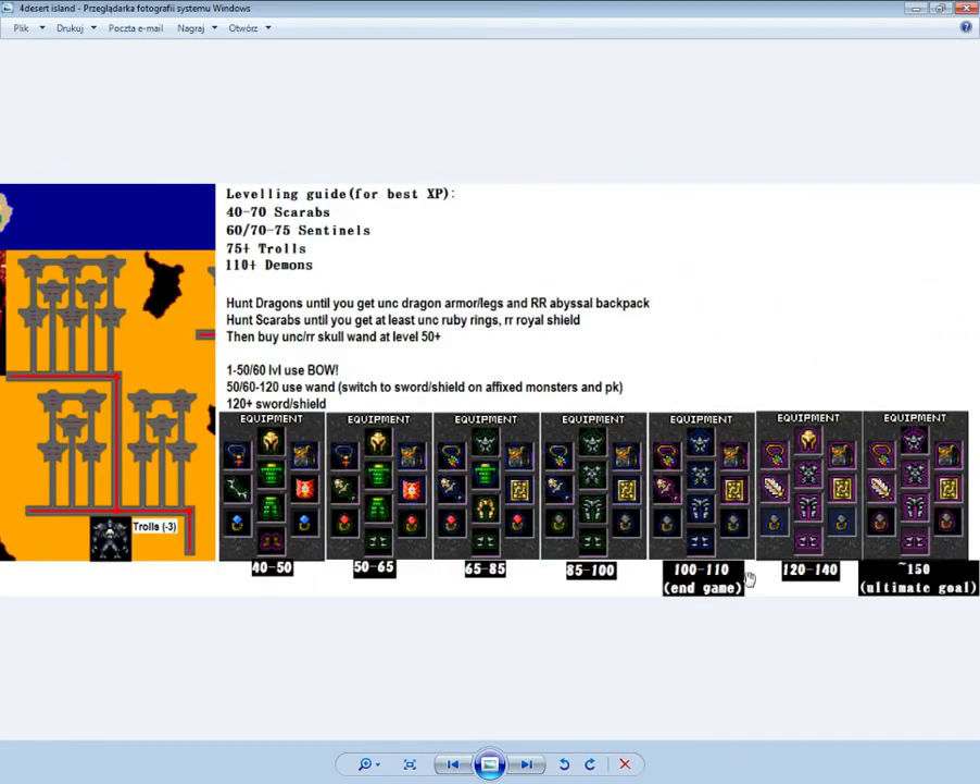From level 110+ with this equipment, you should hunt wherever you want based on what items you need. If you want boots first, hunt scarabs for epic boots. Trolls drop a lot of good endgame items so they're great to hunt. Maybe hunt some demons for their weapons too since they're not very hard to get. Thanks for watching — if you have any questions, just whisper me in-game: ashtangi. Peace.